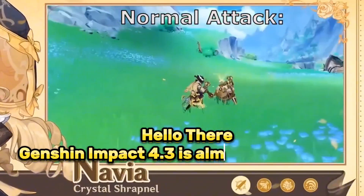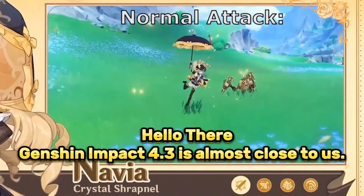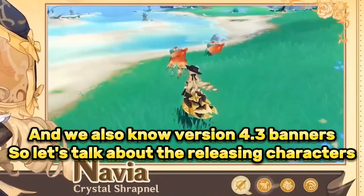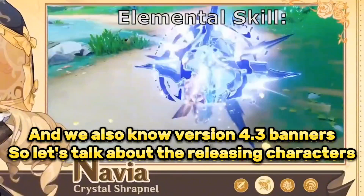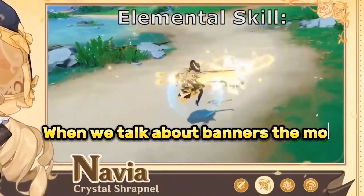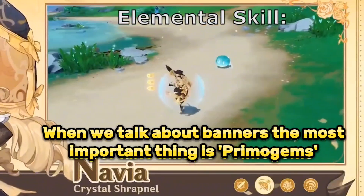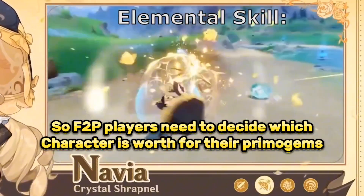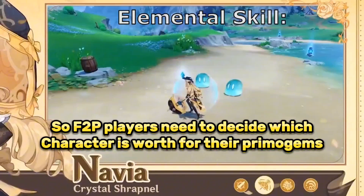Hello there. Genshin Impact 4.3 is almost close to us, and we also know version 4.3 banners, so let's talk about the releasing characters. When we talk about banners, the most important thing is Primogems, so F2P players need to decide which character is worth their Primogems.